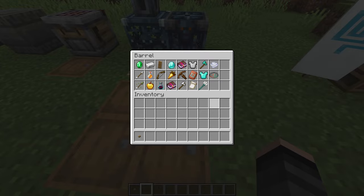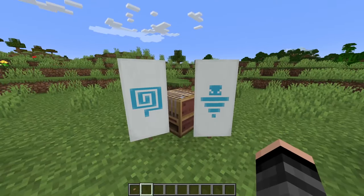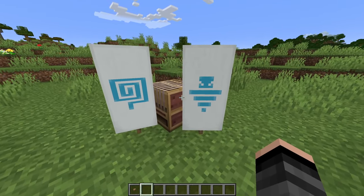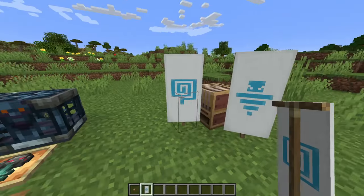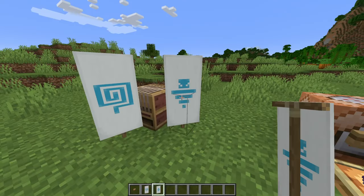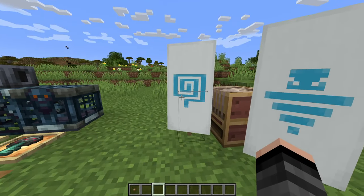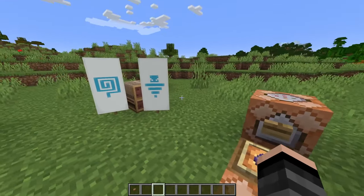There's a lot of loot to find here. The new banner patterns are the Flow pattern and the Guster pattern. These are cool new banner designs that let you do a lot more custom things.